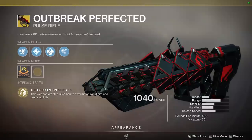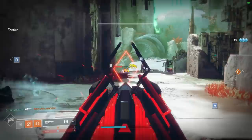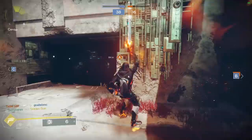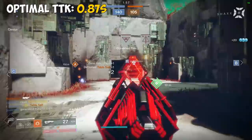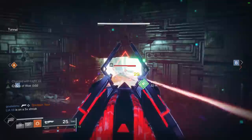Outbreak Perfected has two exotic perks that work in tandem: Corruption Spreads creates SIVA nanite swarms on rapid hits and precision kills, and Parasitism does more damage to enemies based on the number of nanites attached to them. The Outbreak Catalyst also increases nanite damage. This effect is super cool and fun to see, but it's really not all that impactful in PvP. The core archetype is a 450 RPM pulse rifle with an optimal TTK of 0.87 seconds — sort of middle of the pack — and it doesn't keep pace with something like Vigilance Wing. However, Outbreak is pretty stable and consistent to shoot. I'm going to place this one in the B tier: it's a solid option, but not quite at the same level as the top weapons.